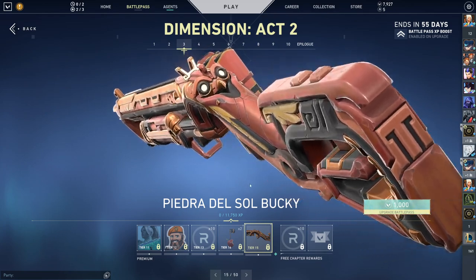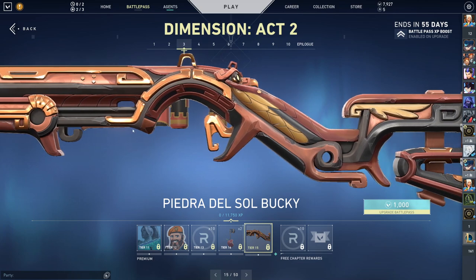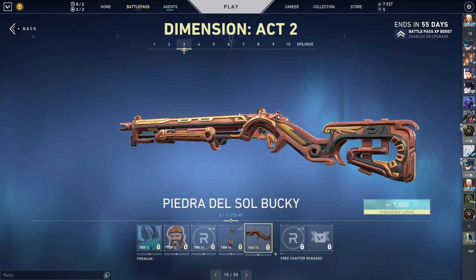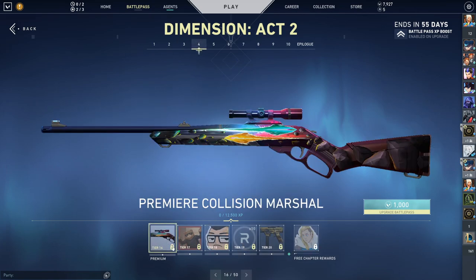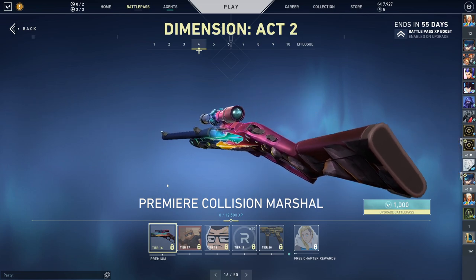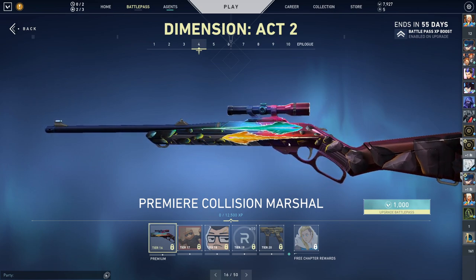This is actually a pretty good skin — nice guard, that's a nice Bucky skin. Radianite. We got a mid-title — that's my gameplay right here. We got Premier Collision Marshall. It doesn't look bad for just a prince. It's probably my least favorite in the Battle Pass but it doesn't look bad. I actually think all three collections are solid — literally solid.